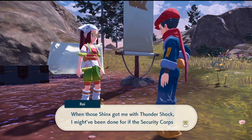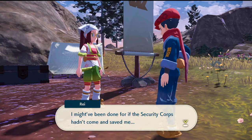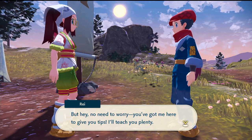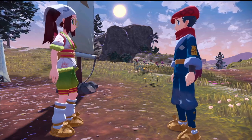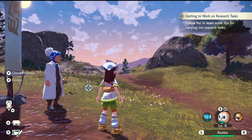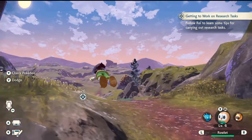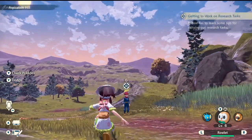When those Shinx got me with some Thunder Shock I might have been done for if the Security Corps hadn't come and saved me. But hey, no need to worry — you've got me here to give you tips. Oh, it's Y to dodge — okay, that's cool! Let's go, tuck and roll, down we go.